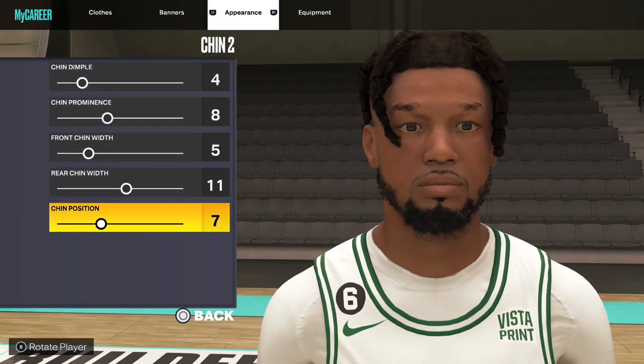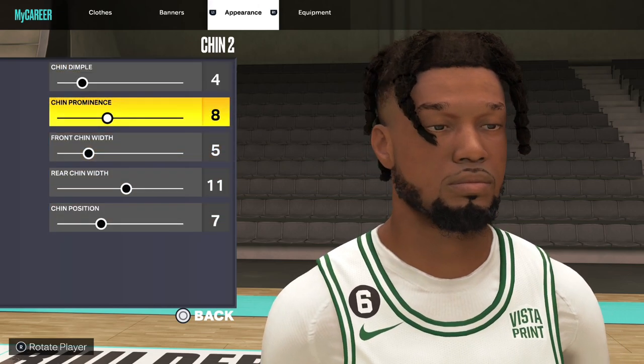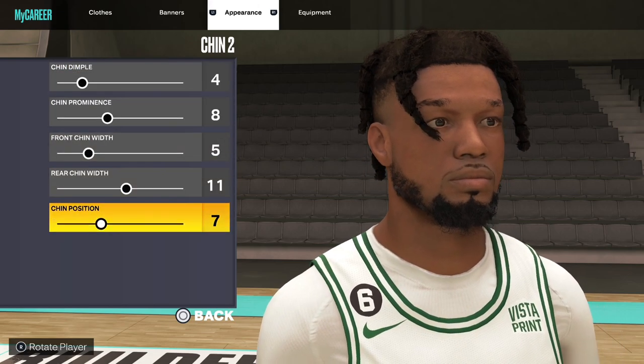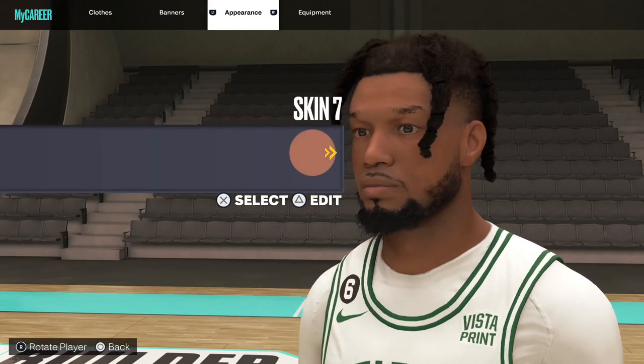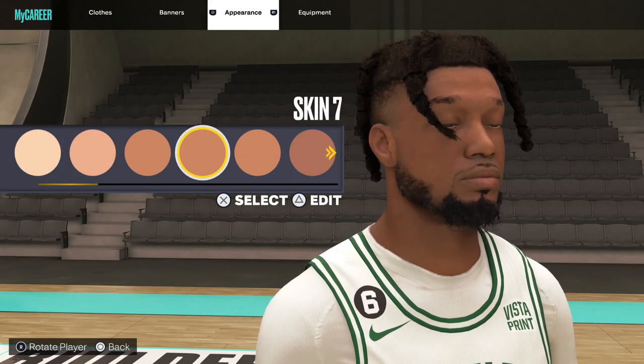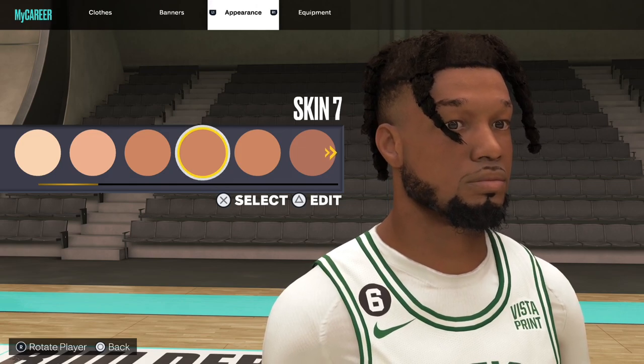Chin 2. Settings for the chin: 4, 8, 5, 11, 7. Skin 7. And that's pretty much it for the face creation.